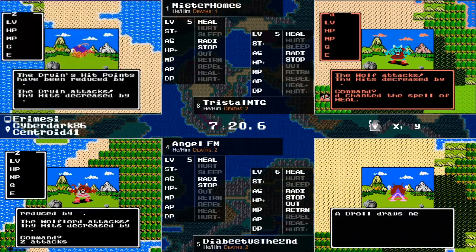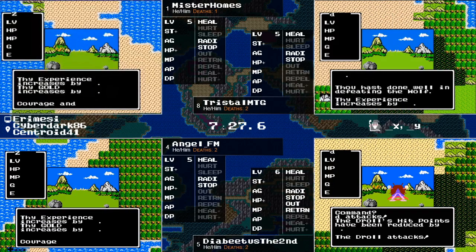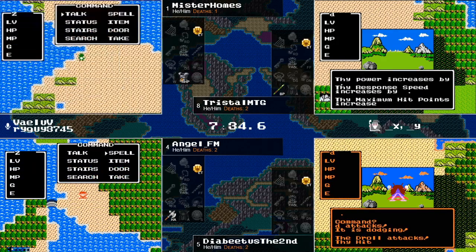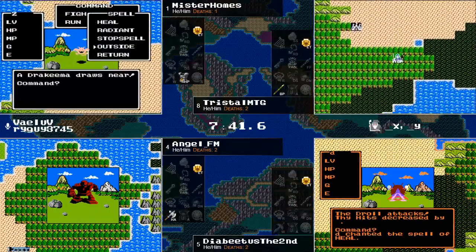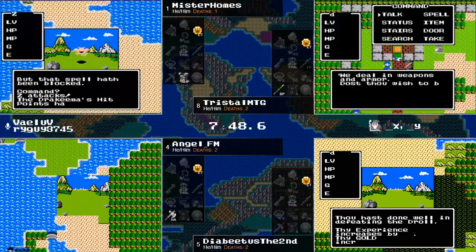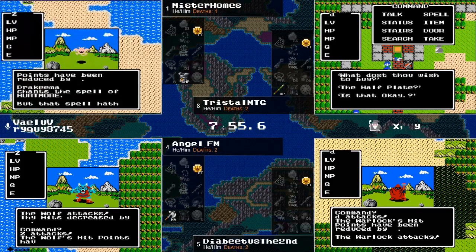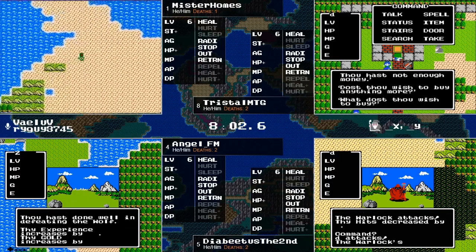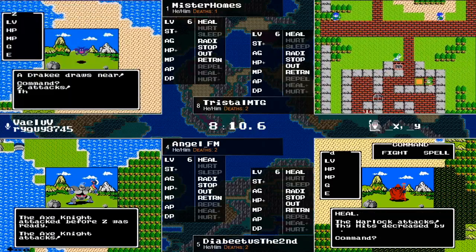Angel is going to try this Wolf Lord — that might be a little much, but he does have a hand axe. He gets an excellent move — crits all over the place today! Holmes and Angel FM almost simultaneously getting level six, and almost simultaneously being disappointed that it's just Return on level six. But Mr. Holmes is going to be more disappointed — wait, no, he stop-spelled the Drakema, so he's going to be happy he can get this tricky fight right. Good play getting that stop spell out there — it pretty much takes all the teeth out of it. Angel's hand axe is making short work of that Wolf.